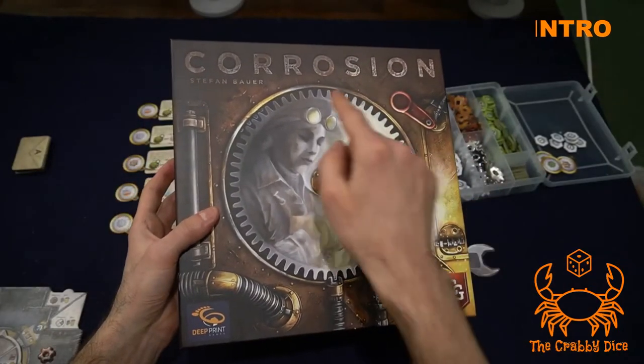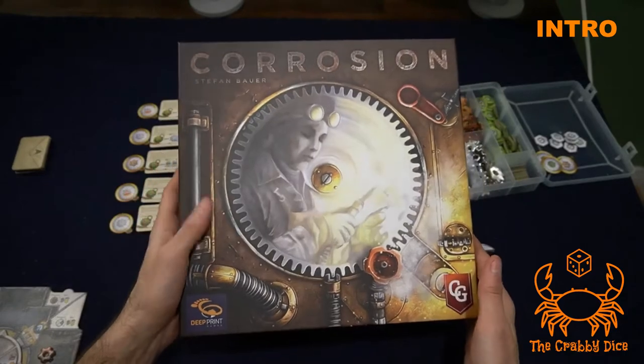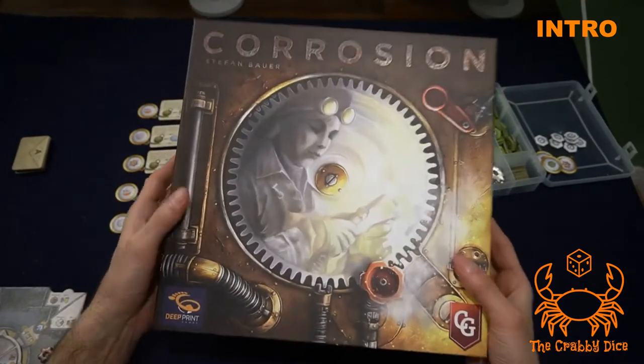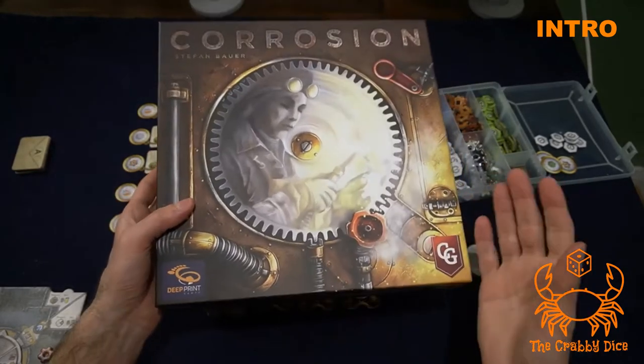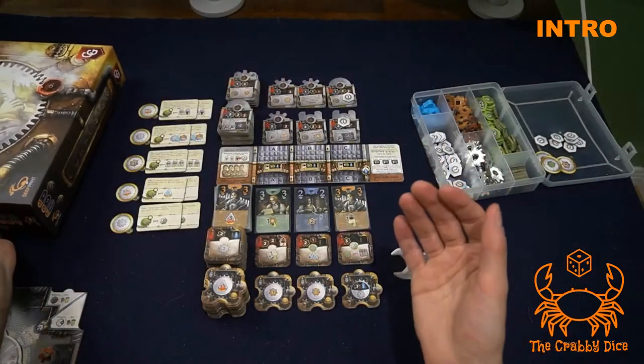Welcome back to Craver Days. Today we're going to learn how to play Corrosion from Capstone Games, an amazing game from first-time designer Stefan Bauer. This is an engine building game that uses hand management and action selection — you play cards that select your actions and then perform them on the board.